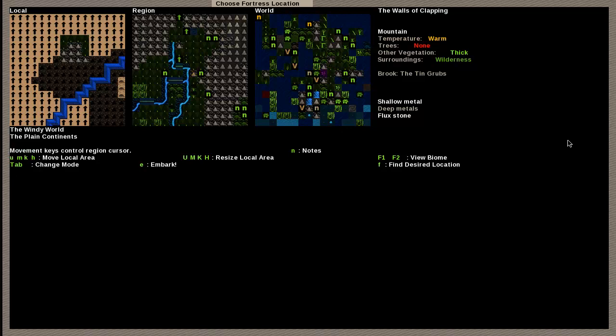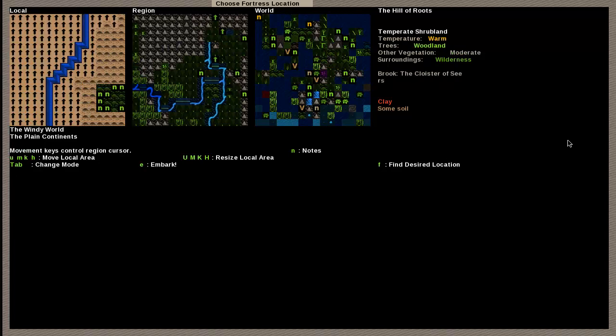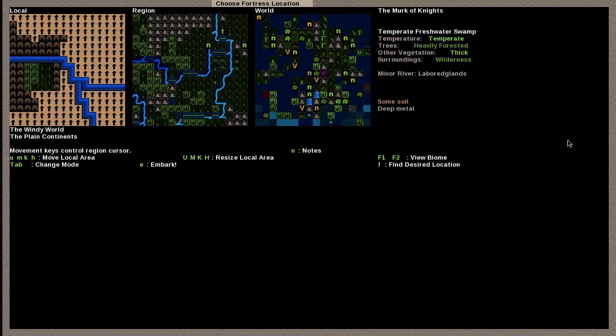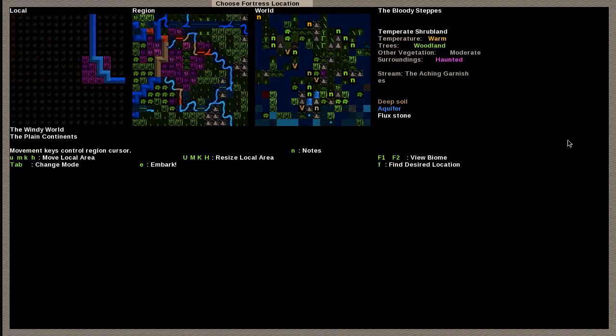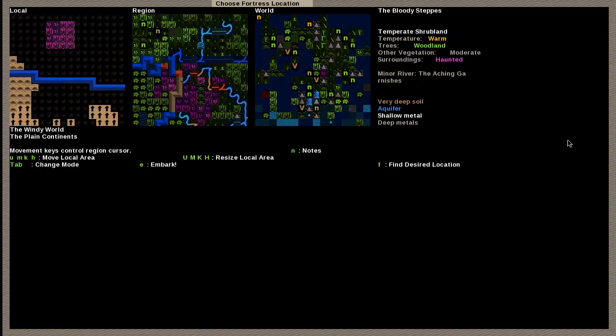Now we're back in the game. We've got the world map, and then we have the region, which shows the same size as the map we just looked at — about where we are. There's the evil area I pointed out — it's haunted. As you can see, I did keep aquifers on. Over here gives us an even more zoomed-in area, and each of these squares has more in it, and then more inside those as well.